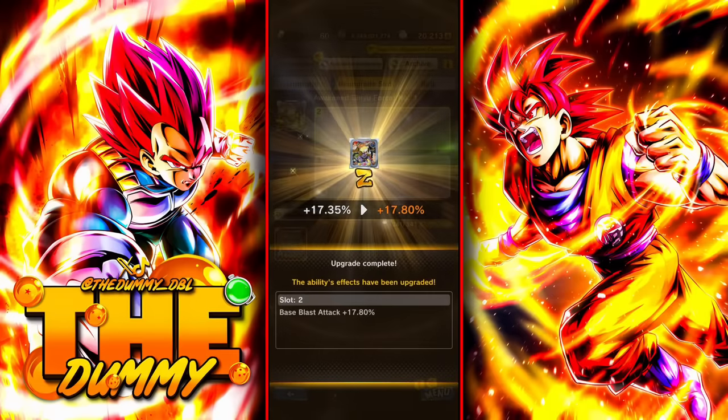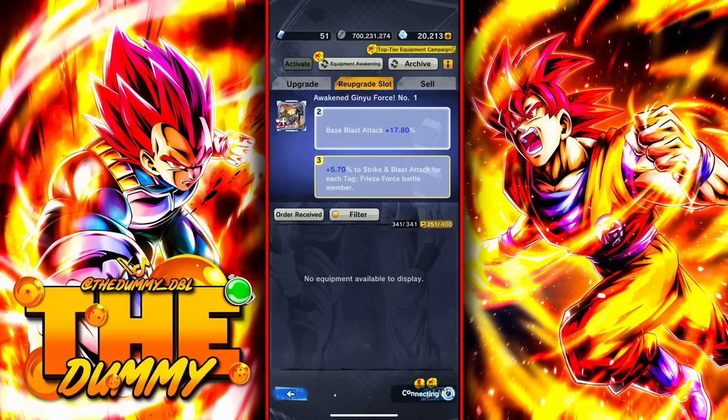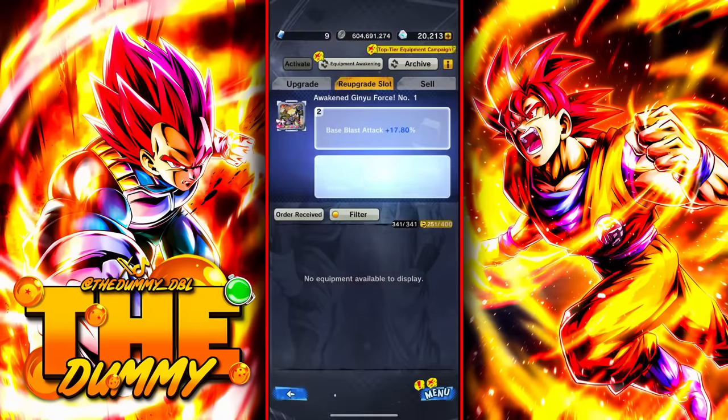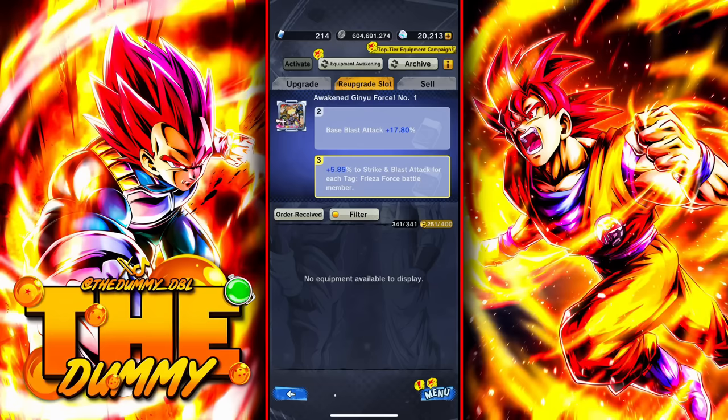If the first slot was red, I would continue with the other slot and try to get it red as well. But since I need a perfect percentage, I need to use more slot removers and more resources to get it perfect. That's the reason why I recommend you get the first slot red — so you don't end up using more resources.